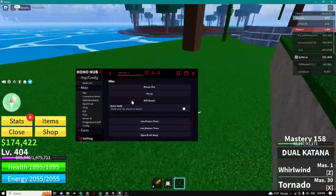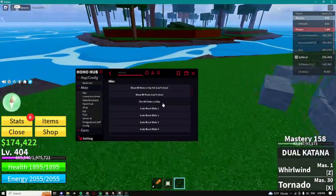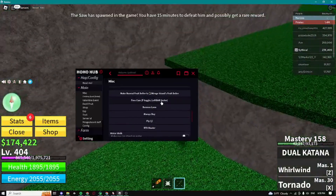Click on Main Misc and you guys have some really random features right here. We can use all codes for two times XP, we can show items, you can server hop, and teleport to first sea, second sea, and all that stuff. You guys also have the Christmas event, which actually ended so we can't do it.